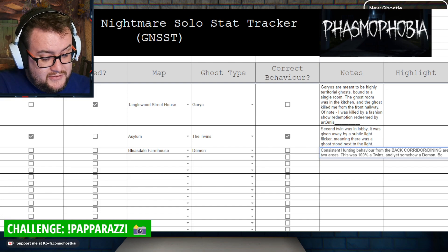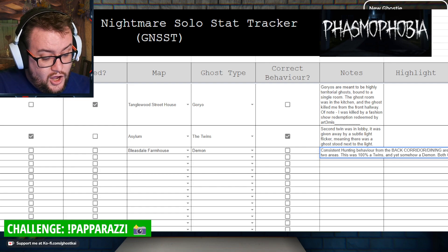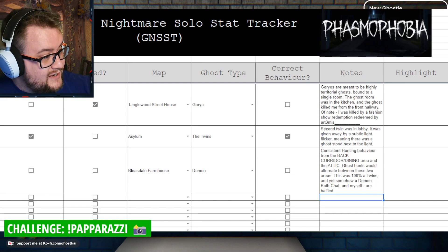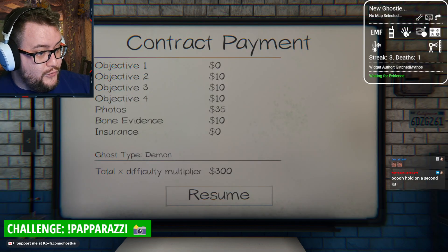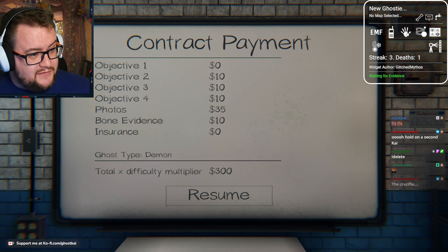Both chat and myself are baffled. Yeah, that needs highlighting. That needs highlighting. That is awful. It's a demon. It doesn't give a fuck. Well, I suppose so. I'm getting more frustrated with these ghost behaviors. They're so broken.